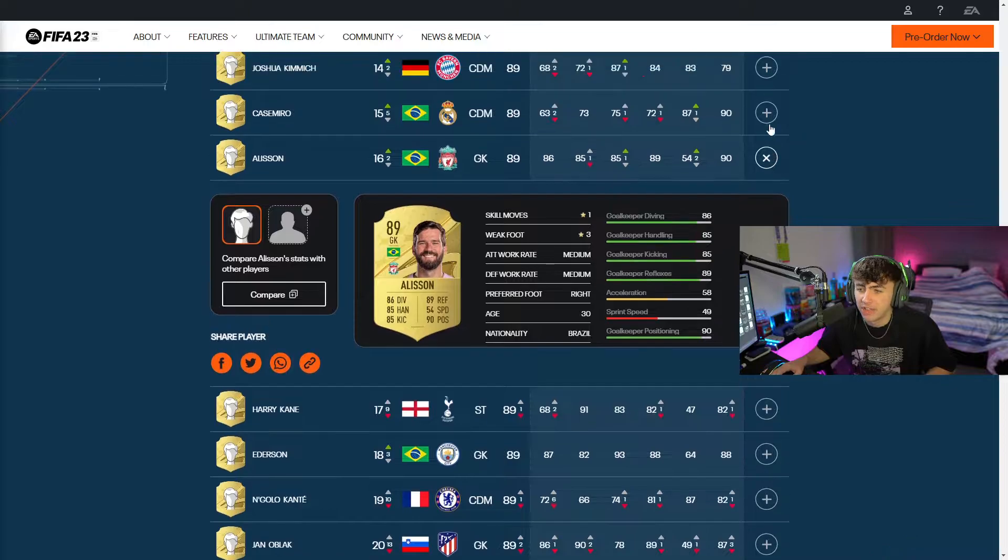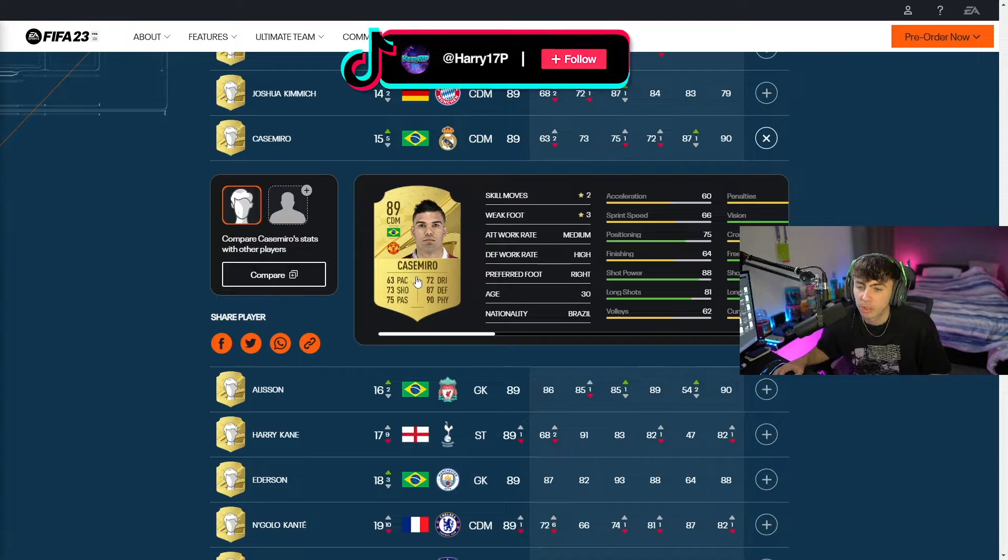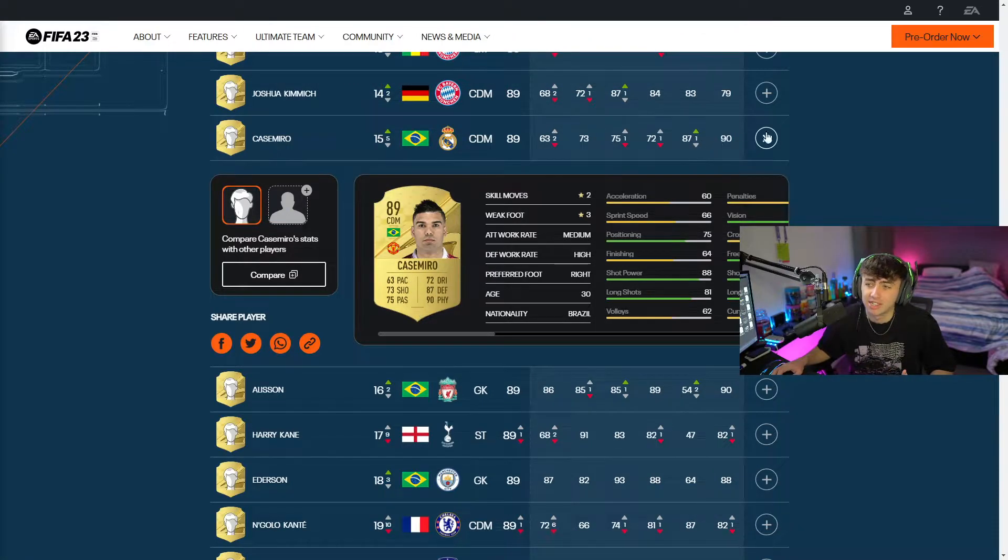We've then got Alisson as a goalkeeper coming in there. We've got Casemiro, who's obviously got the Real Madrid badge there but the Man United badge on his card. He's going to be quite a good defender for those making Premier League teams - he's got 87 physical, 90 defending, decent pace for a center defense or midfield. You're not expecting him to be blistering in pace. 73 shooting and 75 passing - quite a nice rounded card there for Casemiro.